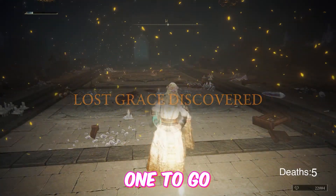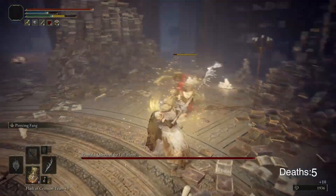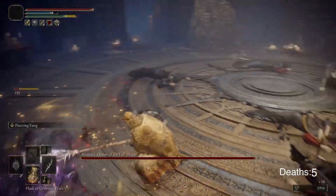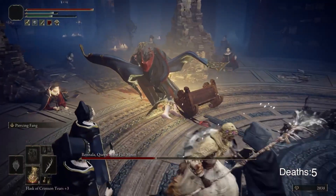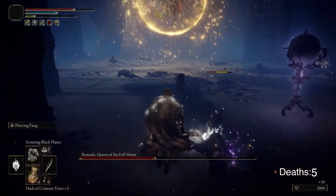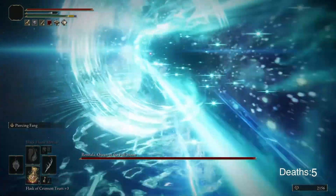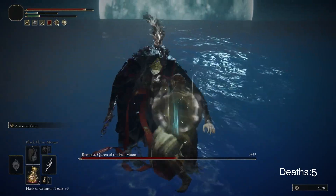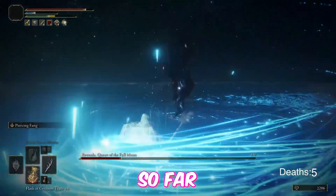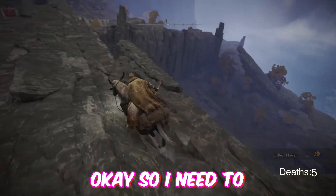Beautiful — one down, one to go! I did not see him fall. Go ahead and use the Blessing — I think we're good to go. We're doing pretty solid damage. There we go. This is my favorite spell so far. He might just die — maybe one more for the road. Nice! Okay, so I need to go down there again. I'm not sure if I need to do the Ronny questline to get to where this rune is — I kind of hope not.